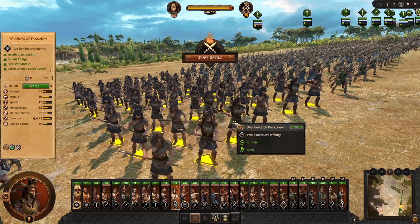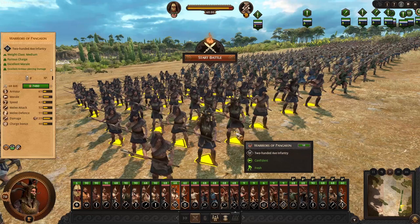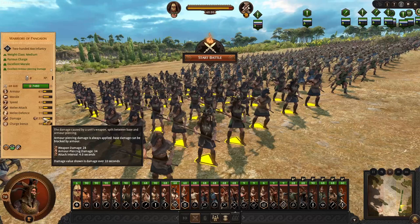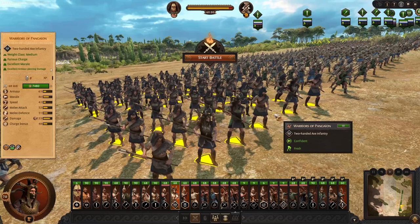Then, Warrior of Pangaeon — one of the elite units we can pick up from the Ritual, so there's a limitation: you can only recruit up to six. These units have Furious Charge and also cause fear — and as with all units that cause fear, they're also immune to fear. They use an axe, giving them high armor piercing damage. They're the highest damaging units we've seen so far, with great melee attack and defense. Just a top-of-the-line unit, which is why you can only grab them from the Ritual. High armor, high morale, good speed — all around super solid.